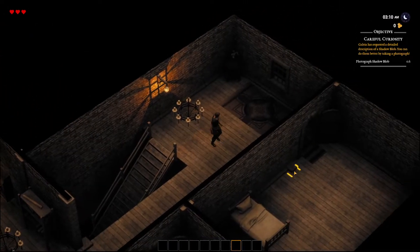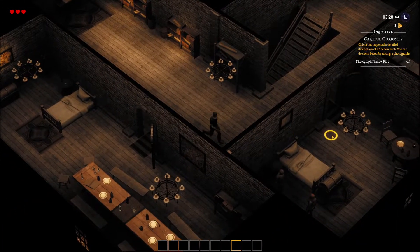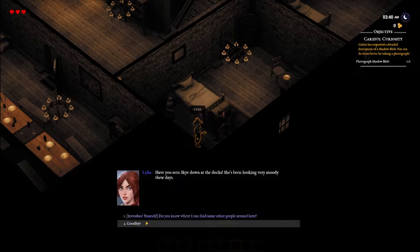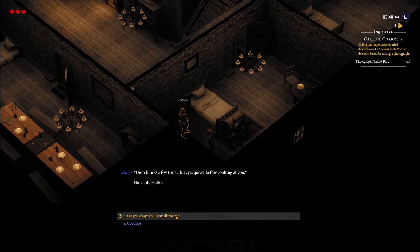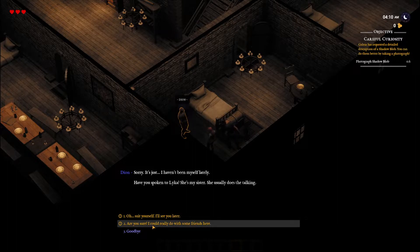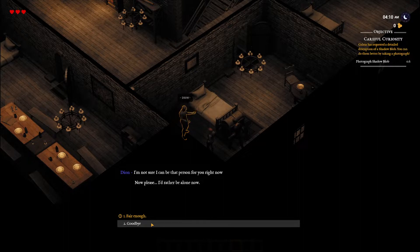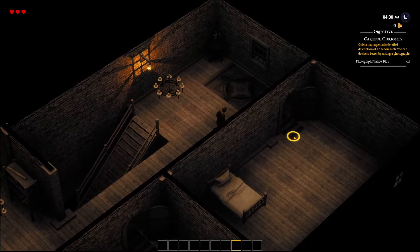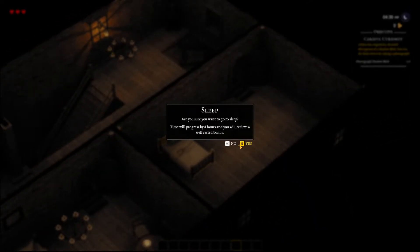I'll go to bed. There are some people in here — have you seen Sky down at the docks? Been looking very moody these days. You know where I can find some other people? Dion — I'm supposed to introduce myself. He blinks a few times, his eyes quivering before looking at you. Are you okay? Seem distracted. Sorry, I just haven't been myself lately. Have you spoken to Leica, my sister? She usually doesn't like talking. Are you sure? I could really use some friends here. I'd rather be alone — fair enough. So we gotta wait for morning.